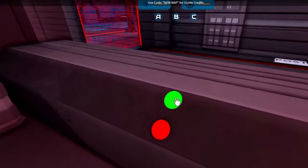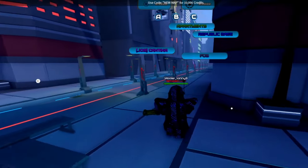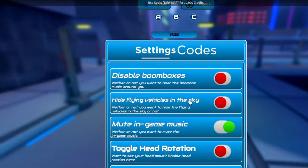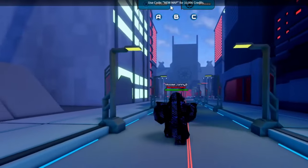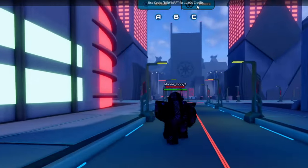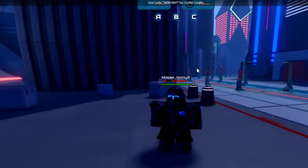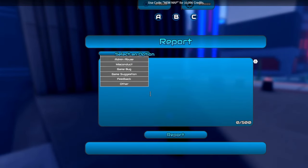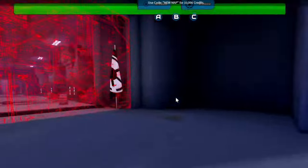You can open and close stuff here, but let's go over to the republic base real quick to check it out. I'm going to turn off the landmarks because it's kind of annoying. Use code 'new map' for 100,000 credits or 10,000 credits or something like that. But you can't really use the code since there's just no button anymore. You can report things here, which is pretty cool.